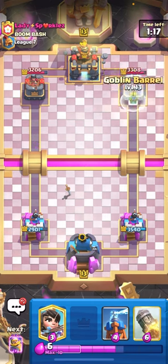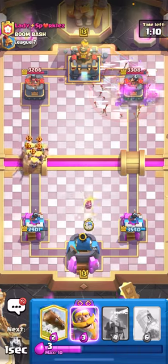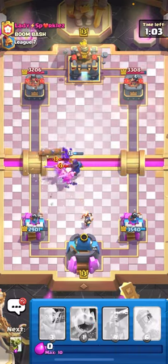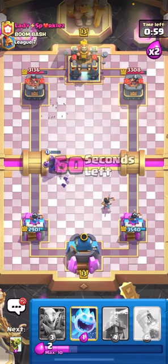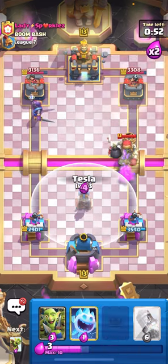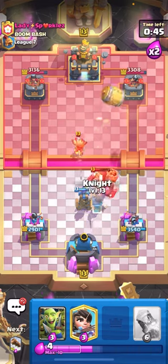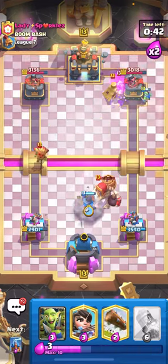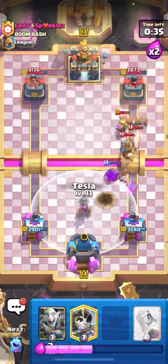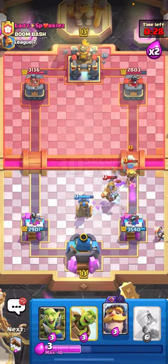There's no fireball in this deck so I can't barrel-fireball, which kind of sucks. I want to save my ice spirit for the ice spirit barrel combo. I need to save my knight every single time for his giant skeleton if possible. I'll play a princess and evolved knight, then log to make sure everything dies — the evolved barbs are very annoying. Now I don't have a tank for his giant skeleton and he might set up a mother witch push. I'm going to ice spirit the middle and barrel right now.